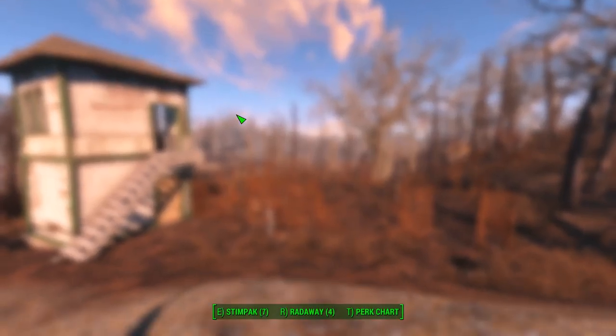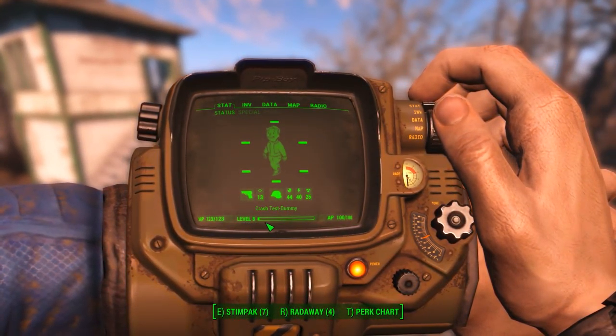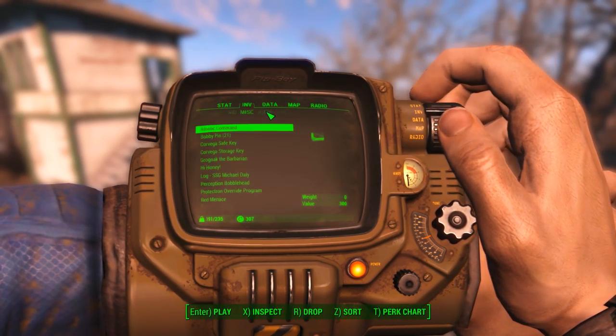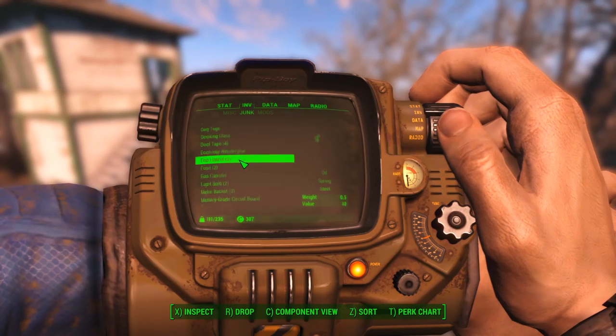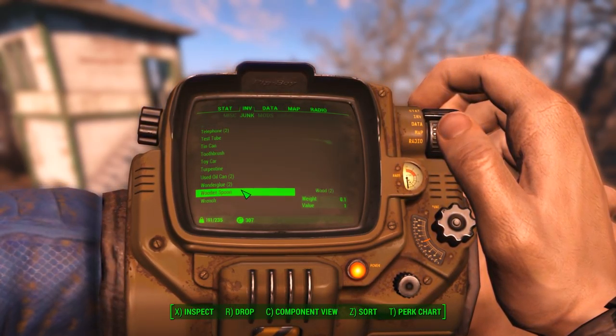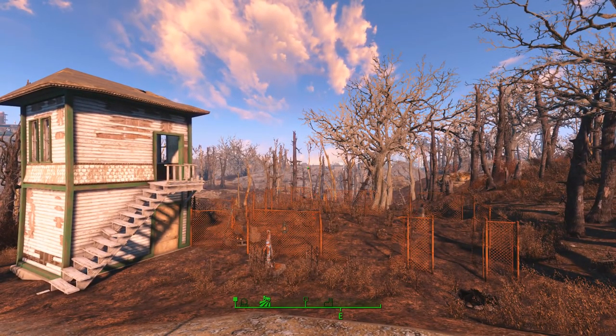If we go ahead and open up our Pip-Boy, we can take a look at our character, Crash Test Dummy, who's only level 8. And if we look in his inventory, we'll see that under Junk, he doesn't have a whole lot to build with. He has some, a fair amount that I've scavenged from the world, but we're not going to be building any generators or laser turrets or missile turrets.